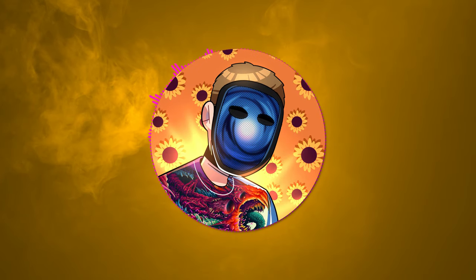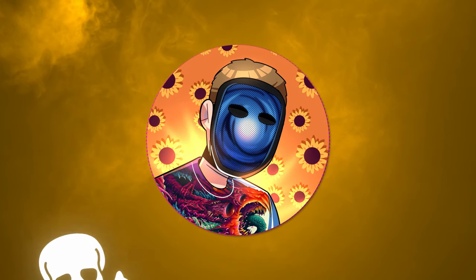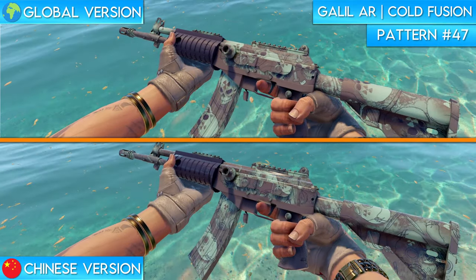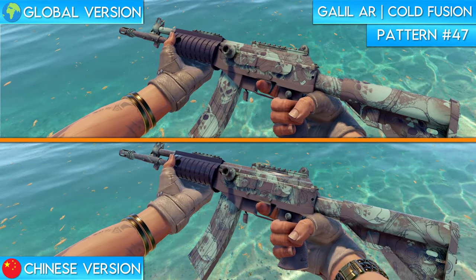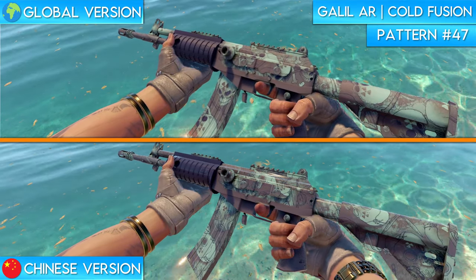Alright, I know you've probably been ready for me to say this for a while, but next up and the final skin that features skulls changed to gas masks is the Galil Cold Fusion. Much like a bunch of the other skins on this list, the global version of the skin features skulls all over, which were redesigned as gas masks on the Chinese version of the skin. Do you guys prefer the skulls or the gas masks?